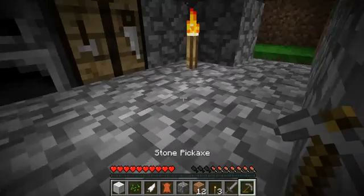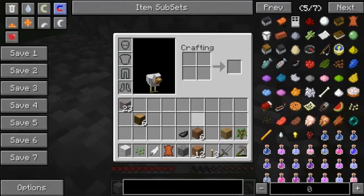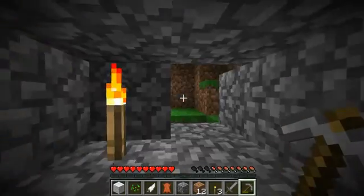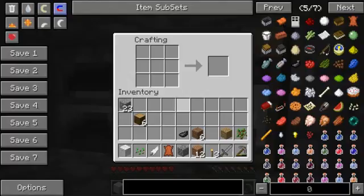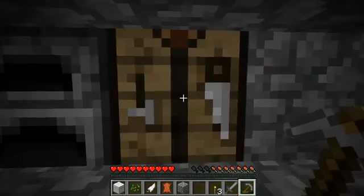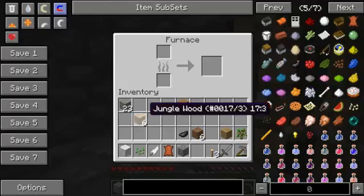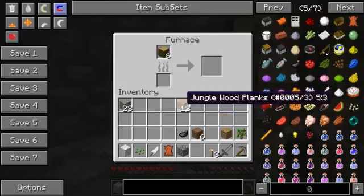Okay, so time to improve this house a bit. First things first, I gotta smelt — that's why I was trying to get that wood, so I could smelt and make some coal. Let's make some charcoal, 6 of it to be exact.